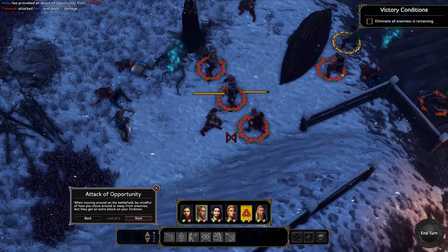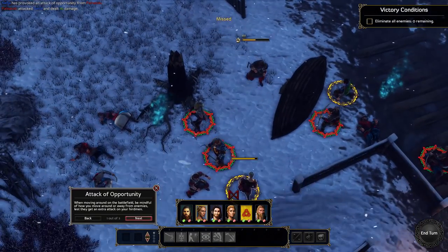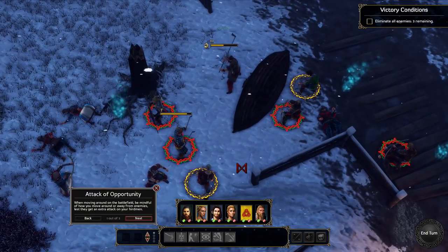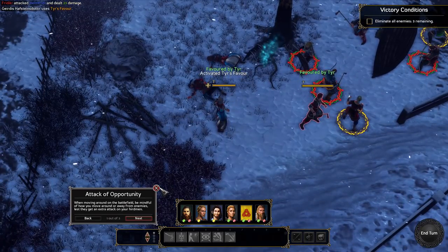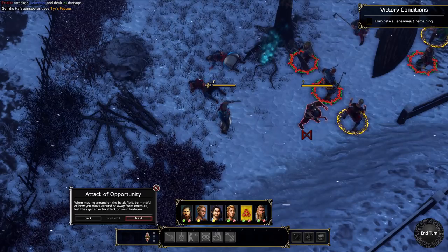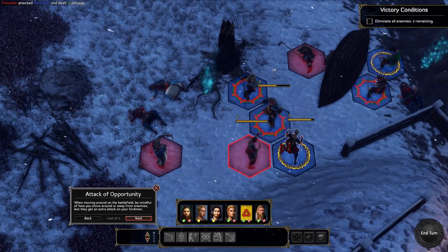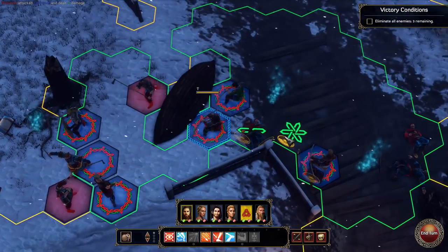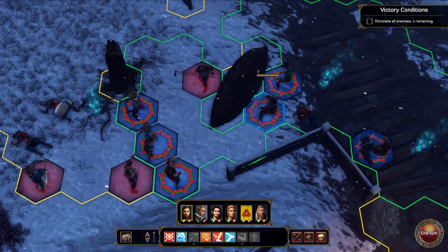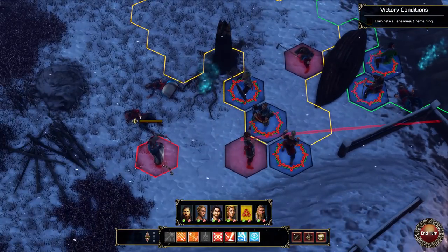Ouch - oh, it triggered an attack of opportunity. How annoying is that? My goodness. From what I can tell, they've used Tear's Favour as well. He spawned next to her, and thus by using a ranged weapon in melee combat, it provoked an attack of opportunity. Scallywags - that's not what I intended at all.